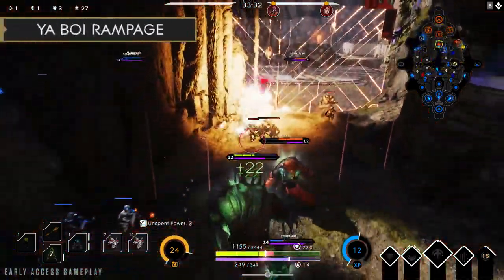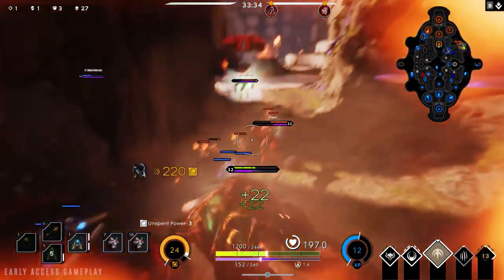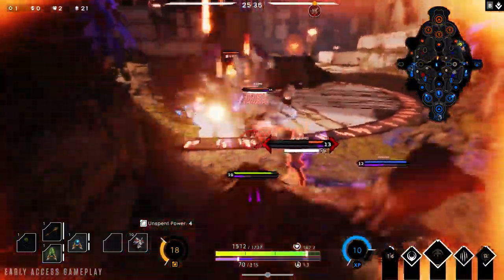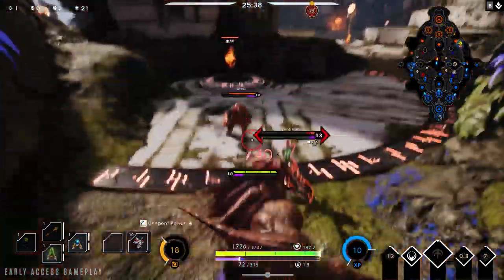The third is your boy Rampage. When he's enraged, he can now throw boulders. That's right, he can now throw boulders when enraged. You're welcome.